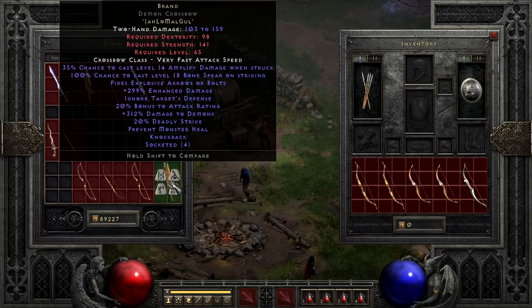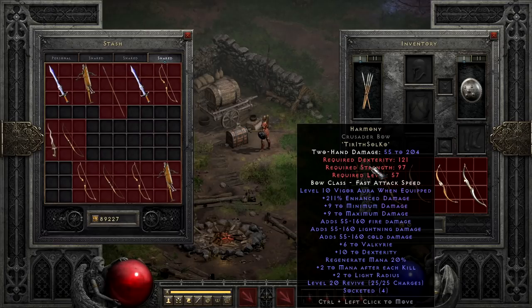Moving into the runewords people are probably more familiar with, we land on Harmony — a nice change of pace compared to the previous expensive runewords. Harmony only costs Tir, Ith, Sol, and Ko, resulting in a bow that is very well matched to the cost, with some decent damage boosts, elemental damage, mana recovery, ally tricks with Revive charges, a classed Valkyrie summon, and a Vigor Aura to make movement easier for you, your mercenary, or your minions. This bow makes it this high because it's just really good and affordable, and even after you've outgrown it, it can be a solid pick for a rogue mercenary on a summoner build.